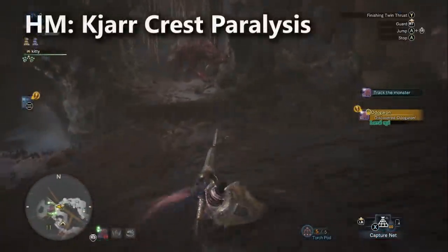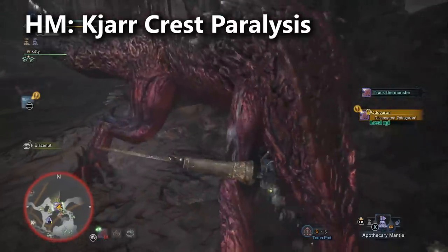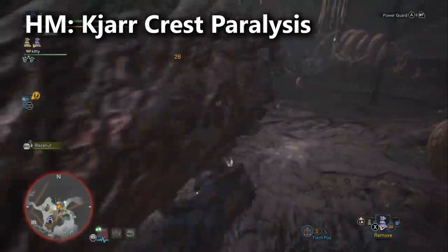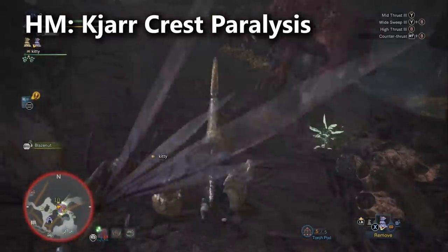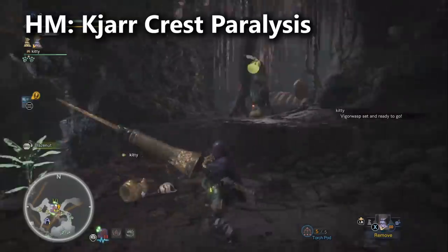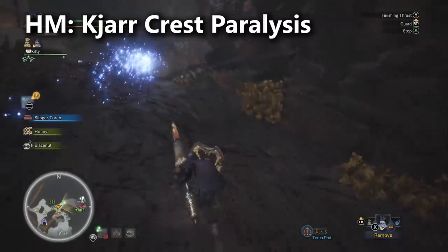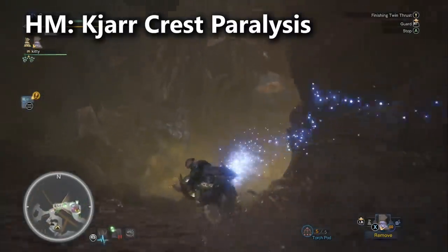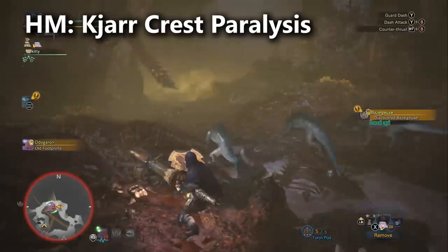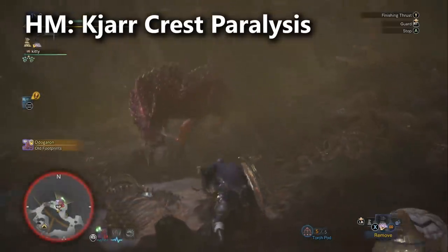The trick to many of the Kjarr weapons is that they've been balanced around the idea that you probably have a lot of super powerful armor loadouts at this point. The fact that it comes with default 10% affinity, can reach white sharpness, and has the built-in Crit Status skill means all you have to do is bring its sharpness up a little bit and then build the Drachen set on top of it. It's going to have 100% affinity on all of its attacks, so it's always going to be benefiting from both Crit Status and Master's Touch. Unfortunately, the Kjarr Crest Paralysis is still going to be underperforming in terms of damage, so be sure you've got teammates who can take advantage of the paralysis status. Also, be sure to bring the Apothecary Mantle to help you trigger paralysis twice or even three times in a single match.